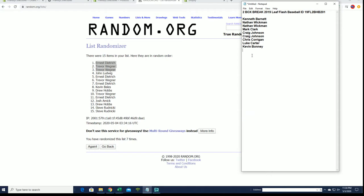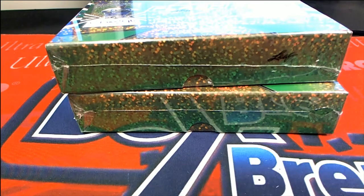All right, very good. This is the break right here — two, four, six, eight, ten, twelve. Very good. What we'll do now is we'll open up the boxes, put the names of the cards right here, then we'll do random names and cards — match it up. It's that easy. Let's see what we got.